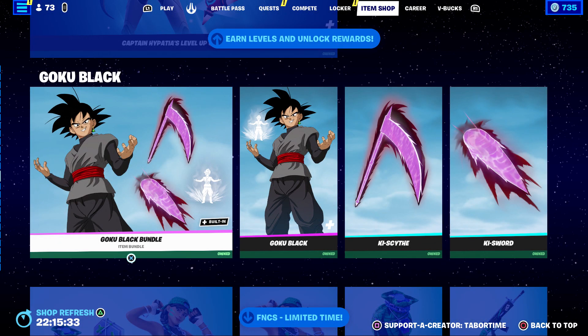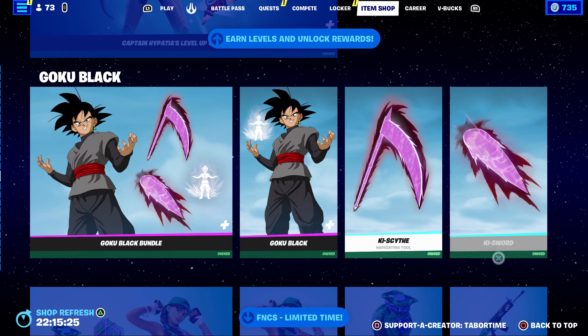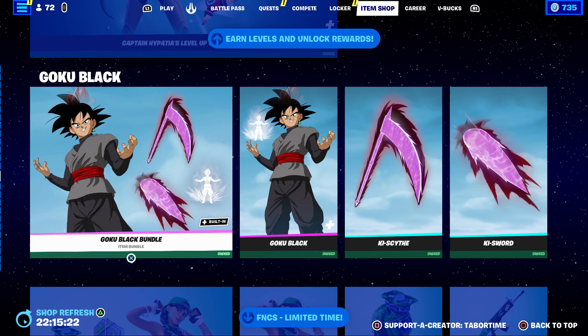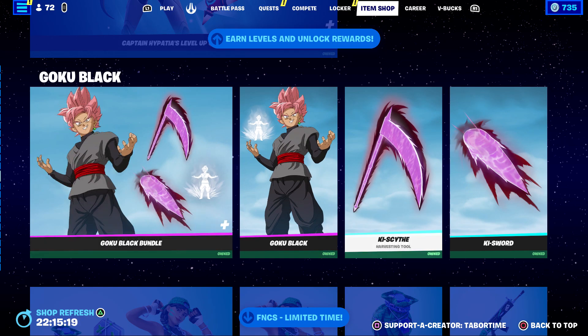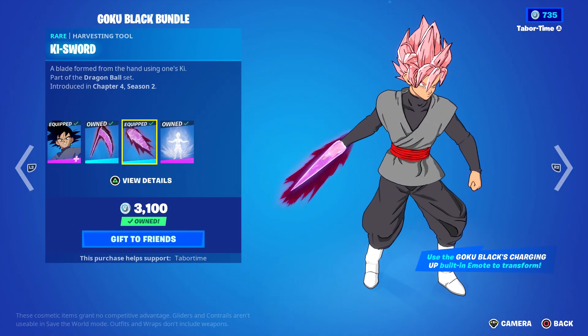I wanted to do a quick video because I forgot to test something on the brand new Goku Black skin. I already did a complete full gameplay and review on everything, but like I said I forgot something. As you can see, his bundle does include two pickaxes - a scythe and a sword.